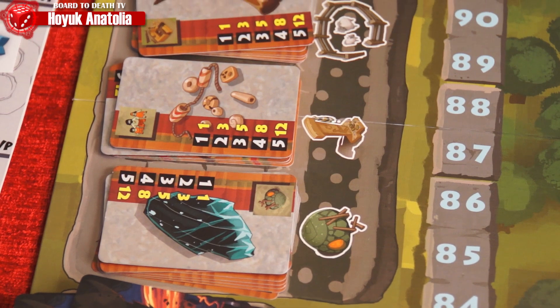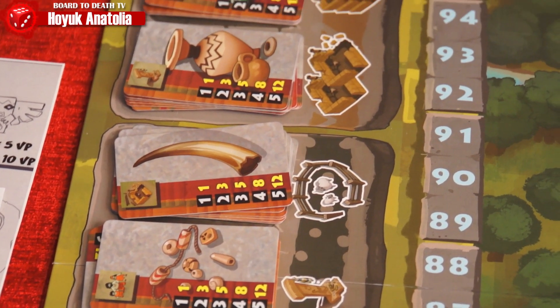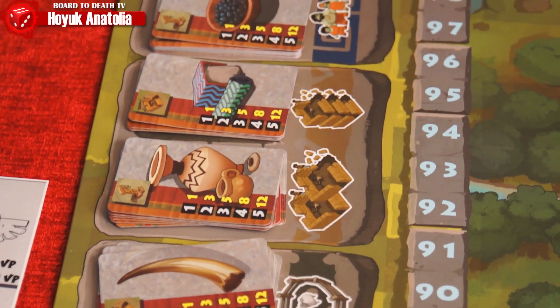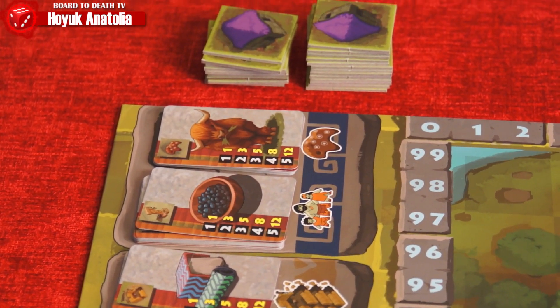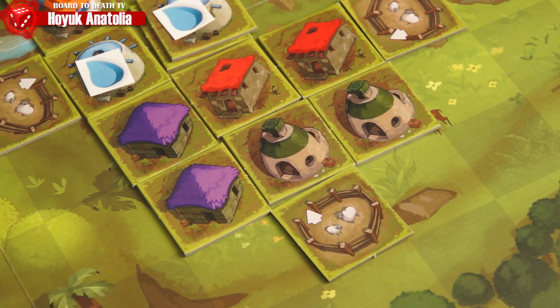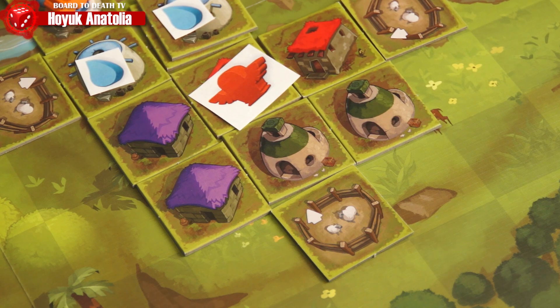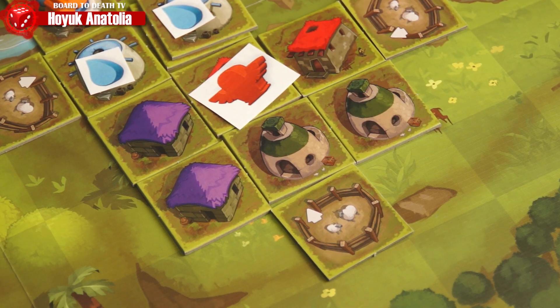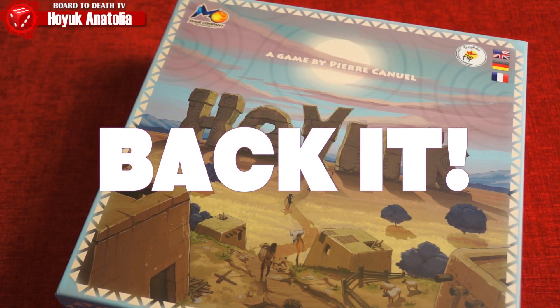The Kickstarter is already underway and, to no surprise to us, it's already funded. But it's not too late to get your copy of Anatolia. If you liked Hoyuk, this expansion is a must-have, and if you don't know Hoyuk we strongly suggest you look into it and add it to your collection. We can't wait for the final product of Anatolia, as we're sure Mage Company will provide the same quality components as they did for Hoyuk. And remember — if you like it, back it!